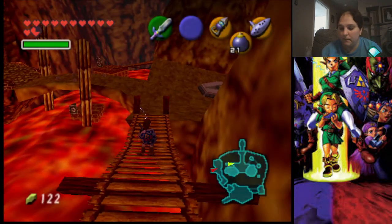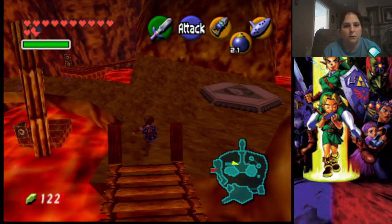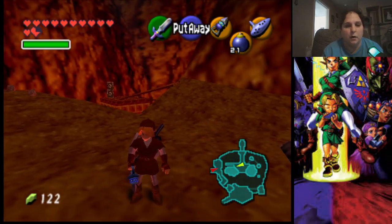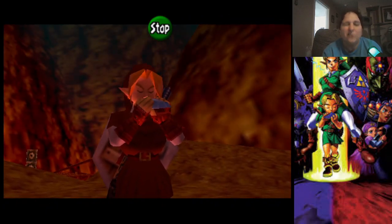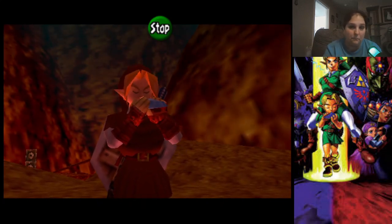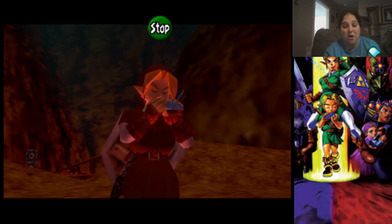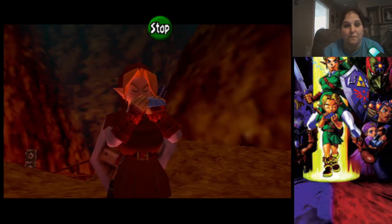Now that we have that, we have a few things we've got to do. We are going to go back to the Temple of Time, put the Master Sword back in the pedestal, then come back as a child, plant a magic bean and a bug, get a Gold Skulltula, and then come back as an adult and do some more stuff. I will be right back as soon as I become a child again.